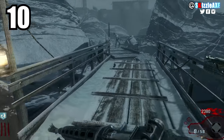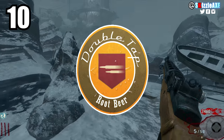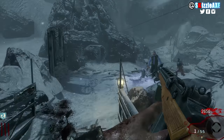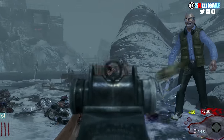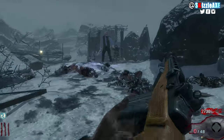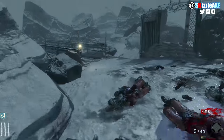Coming in at number 10 we have Double Tap 1.0 — not Double Tap 2.0, but the original that functions like a rapid-fire attachment similar to what you'd get in Black Ops 3 weapon kits. It was an alright perk, especially back when we didn't have many perks in Black Ops 1, which is why it comes in at number 10.